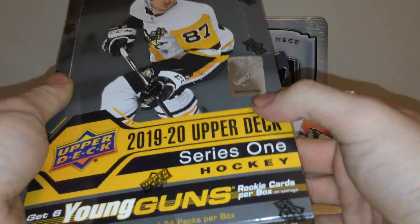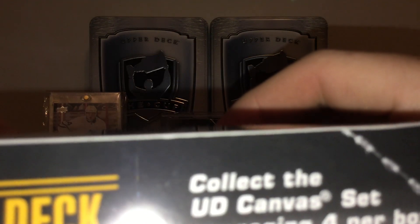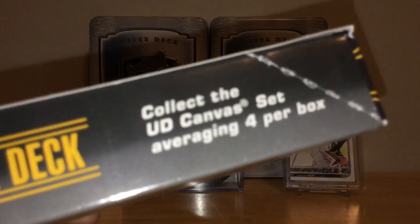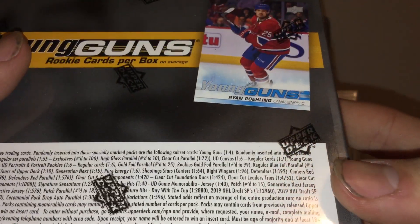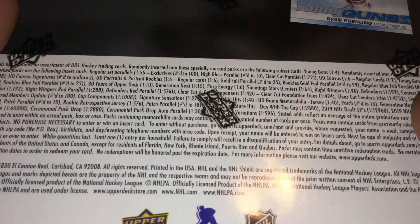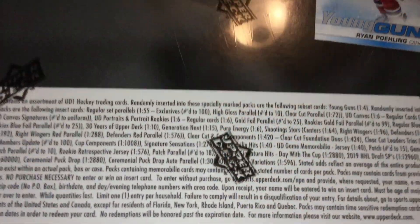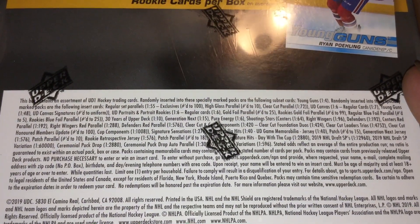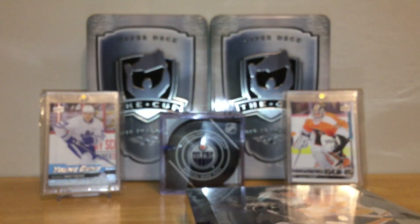There are some new inserts in this box. This is the UD Canvas set, averaging four per box. I don't know how rare canvas young guns are, but I could say right now I'm not huge on the young gun design this year, but I'm excited for the rookie class. If you want to pause and read the odds, go ahead.